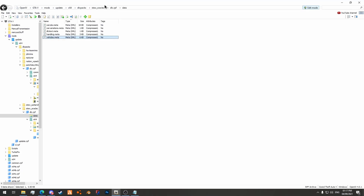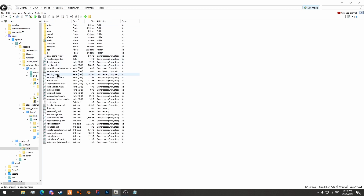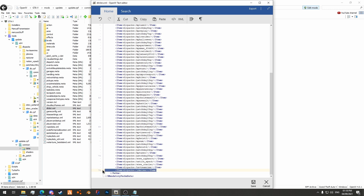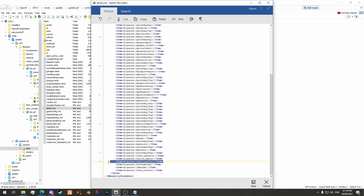In terms of the addon that's pretty much it. Now I'm going to go back to dlcpacks, copy the name stu_oraclec, go to update/update.rpf/common/data, find dlclist.xml, right click and edit it, scroll to the bottom, copy any existing dlcpacks line, hit enter, paste it, and change the name to stu_oraclec. I also remove a duplicate entry and remove an old entry that's no longer installed. Hit save.